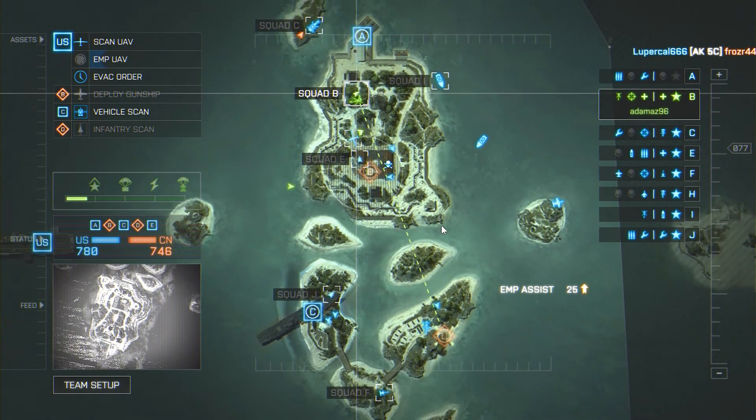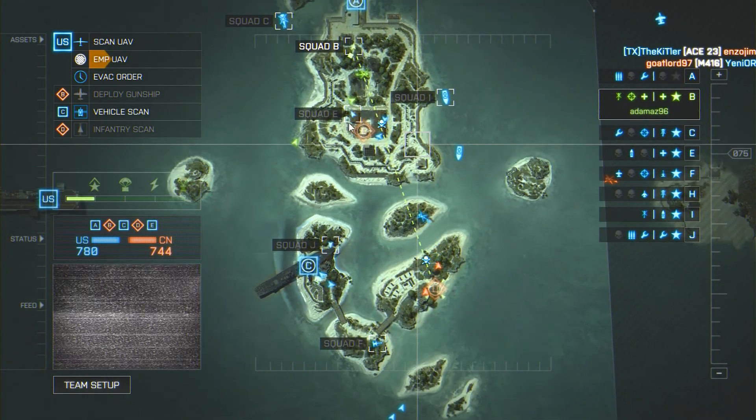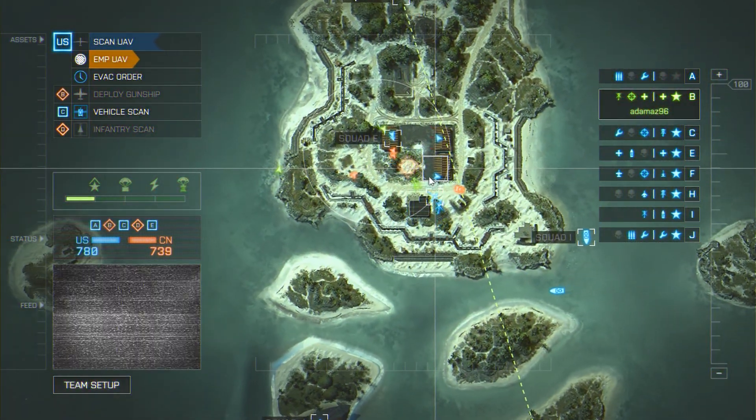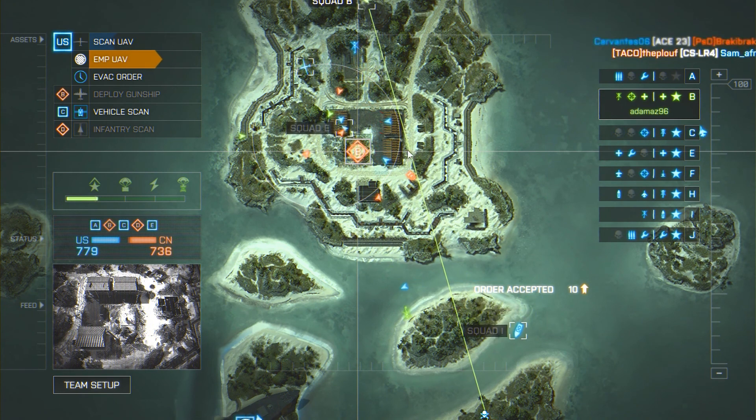Pretty much just look where you put it — where the enemy gunship is. UAV is pretty simple: put that down and it will show every enemy in the circle. It does not help people in game; it's purely for the commander.